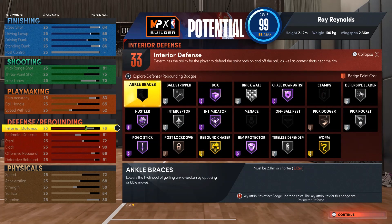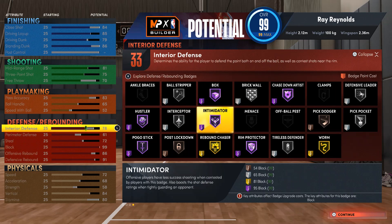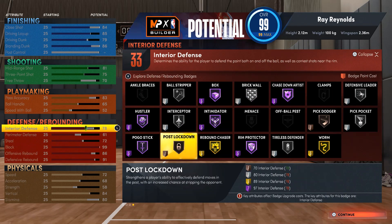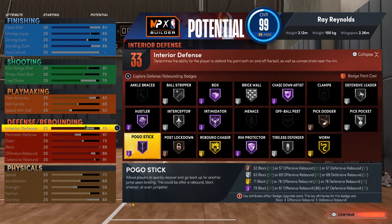Defensively I got 33 defense badges. My interior defense is 78 — honestly you probably don't need interior defense that high, I just put it up to get the badges. I got Hall of Fame Intimidator, Hall of Fame Box Out, Hall of Fame Chasedown, Hall of Fame Rim Attacker, Goal Rebounder, Hustler Hall of Fame, and Pogo Stick Hall of Fame.